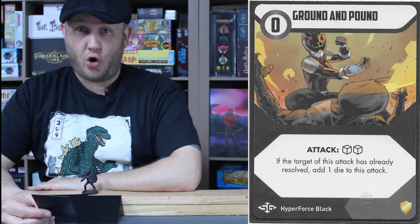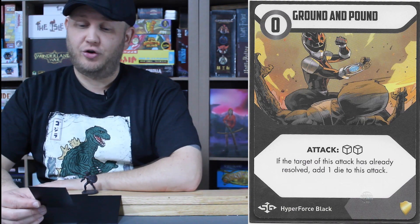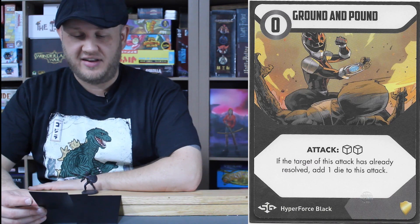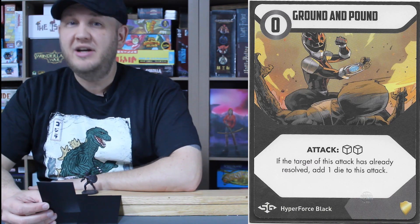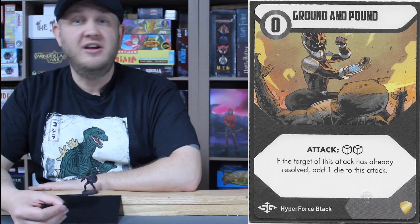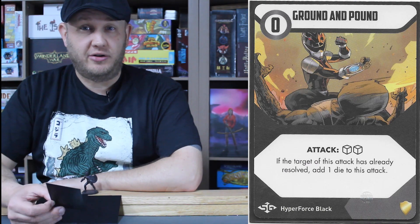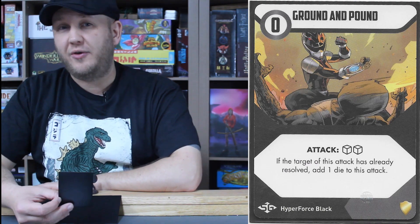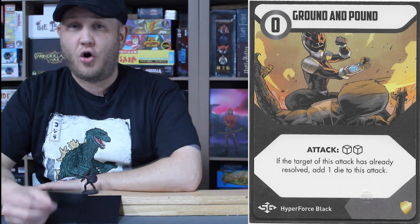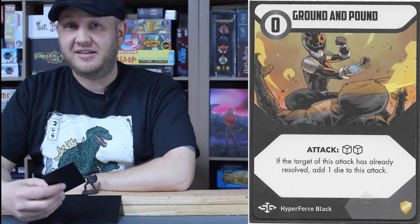Being an android, Vesper is strong and takes it out on enemies — especially those that have already resolved. Ground and Pound: a zero cost, two-dice attack. If the target of this attack had already resolved, add one die to the attack, making it a three-dice attack. It's already a zero cost card, so even if there are fewer than three characters on the field, it's just zero cost — a good card to hold onto for the end, once enemies have already taken their turn, giving you three dice and increasing your chances to take them out.